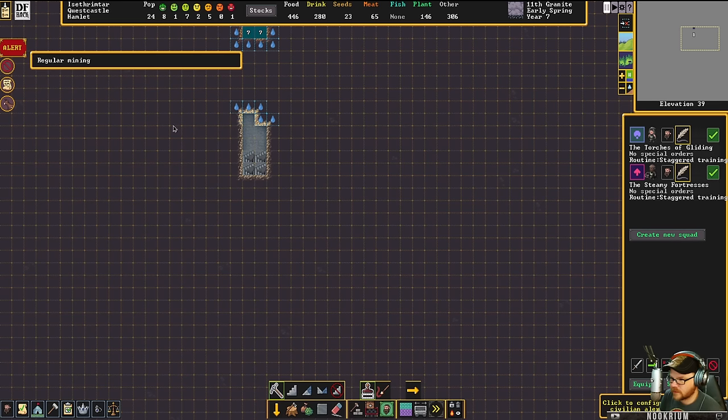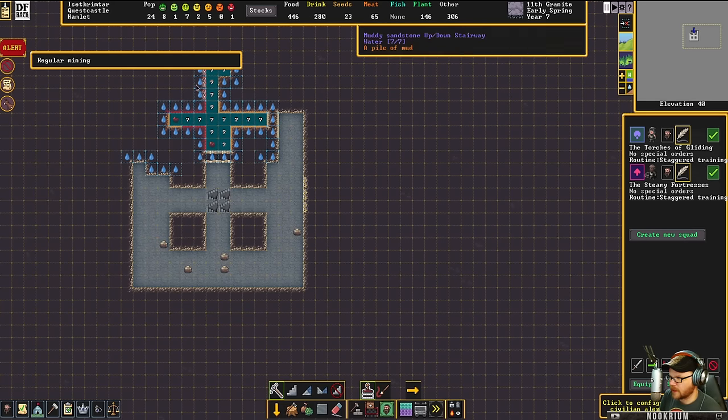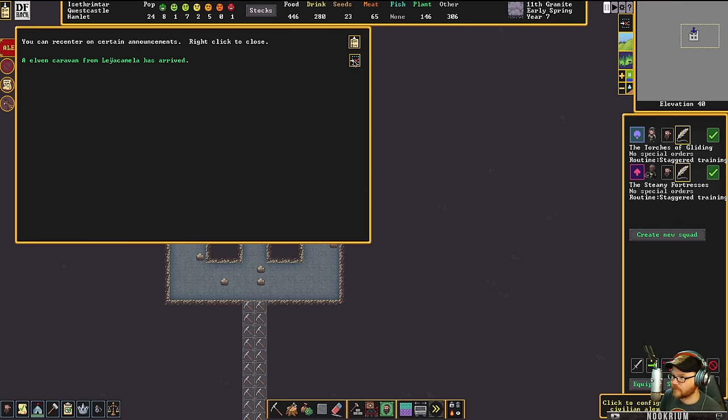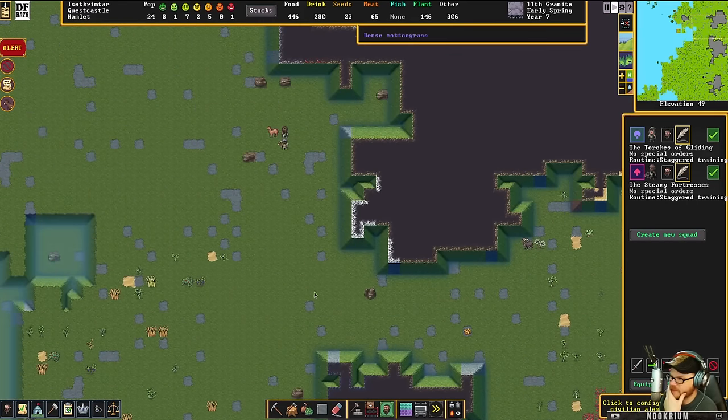The elves have arrived to trade with us. I'll trade with some stinking elves. The aquifer's up north and not over this way. Let's go dig and find out. Elves have arrived — we'll probably take some of their animals.